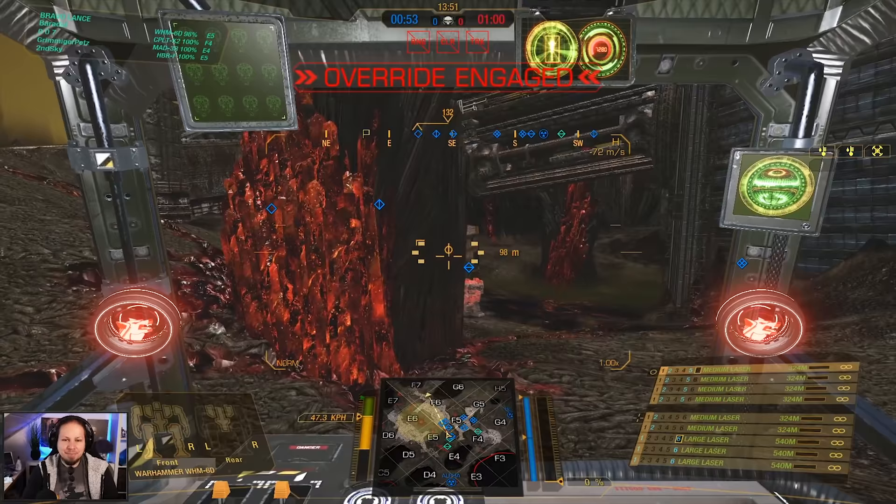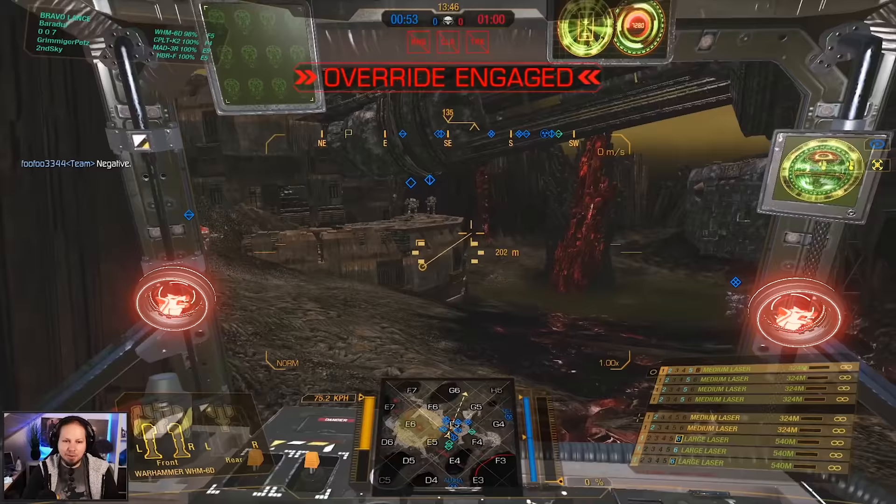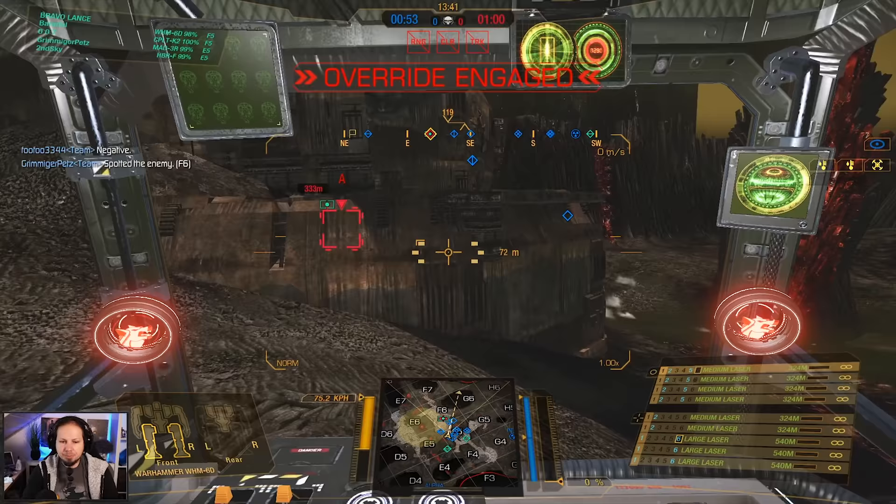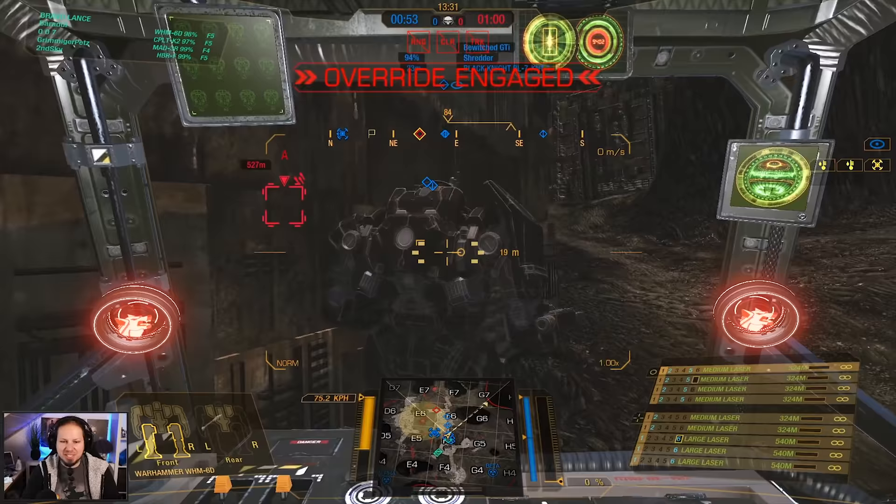As soon as the enemies are in close range, medium lasers only is the way to go — unless I desperately need to deal more damage to get a kill. I'd rather be here in the low ground with all of my friends than staying up there on the high ground as one of the sole targets. Look at that for the enemies. We got an Incubus — nasty nasty dude.